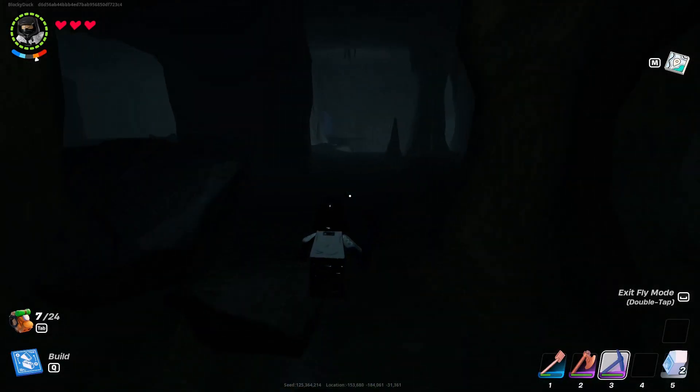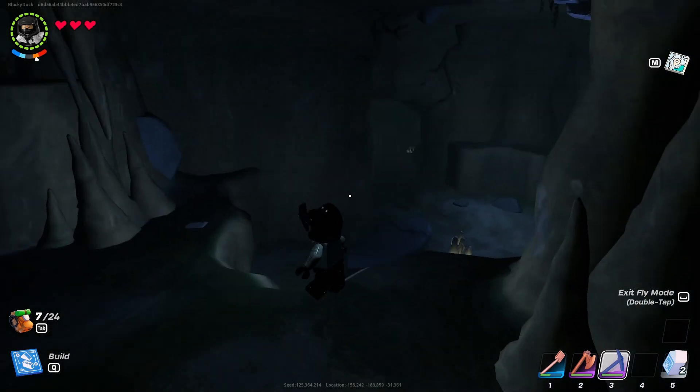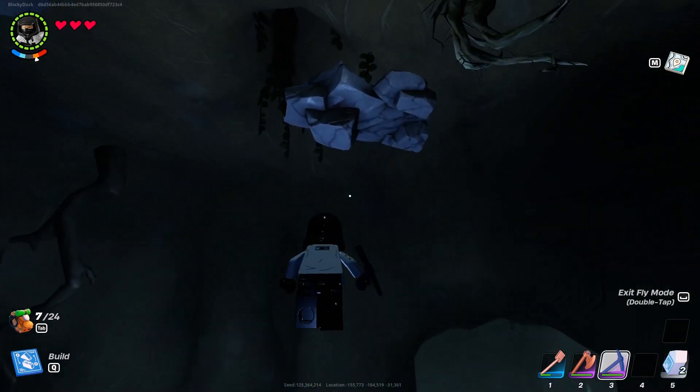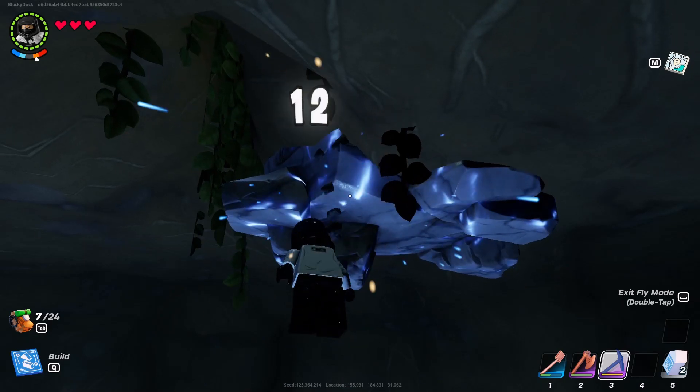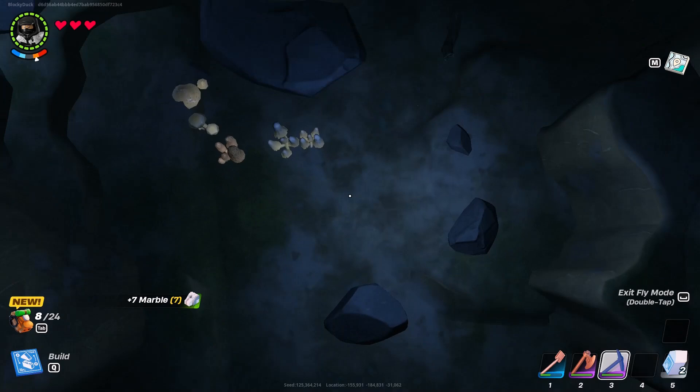Once you are inside of the cave, you want to go ahead and walk around — or fly around in this case, since I am actually in sandbox mode — to an area where there is marble. You can find marble like up here, and you just want to go ahead and take your pickaxe and chop it down.